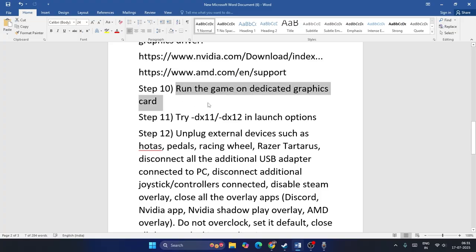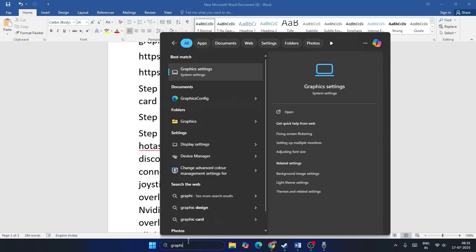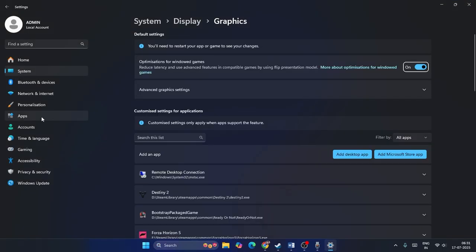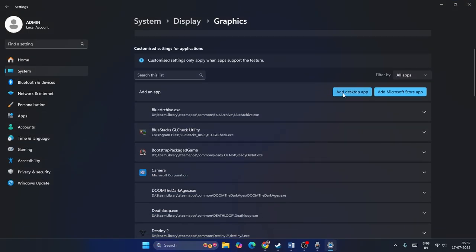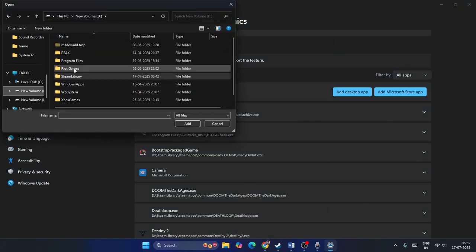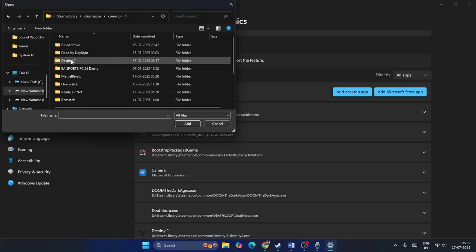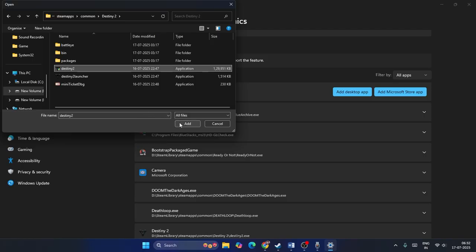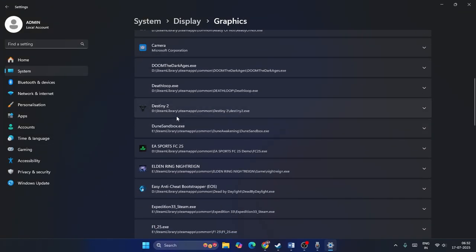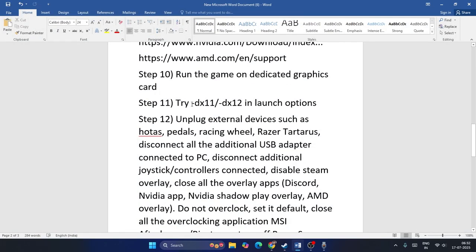Run the game on your dedicated graphics card. Search for Graphics Settings, click it, then Add an App, select Desktop App, navigate to your Steam library, Steam apps, Common, Destiny 2, and add the game. Once added, expand it, click GPU Preferences, and change it to High Performance. Close and check the game.